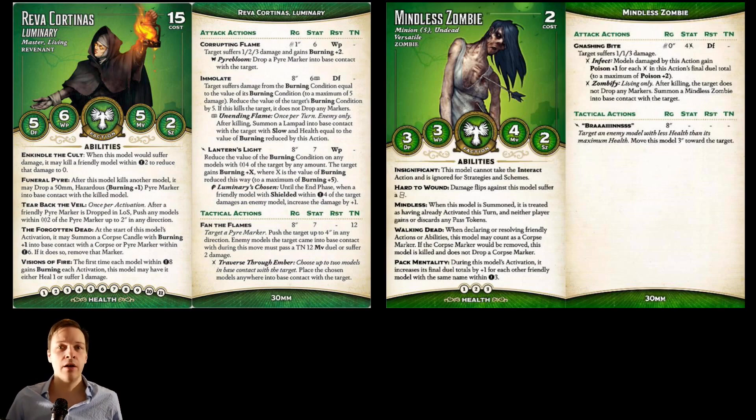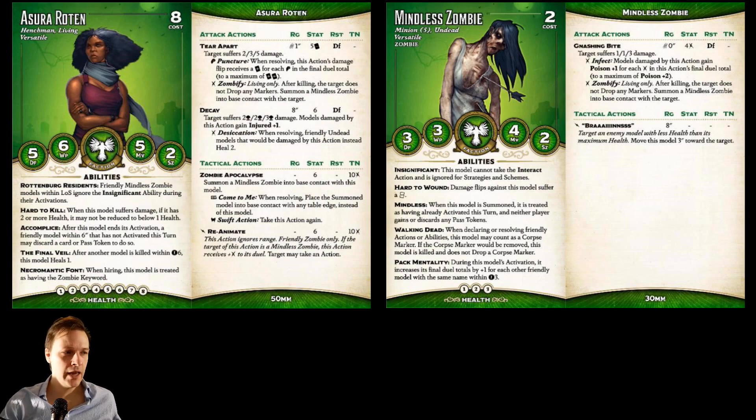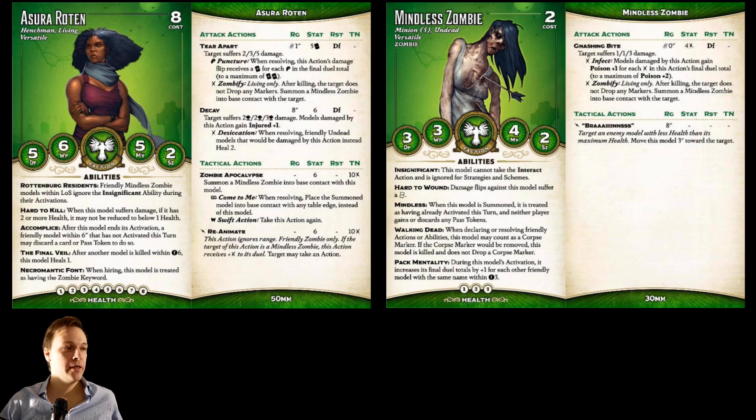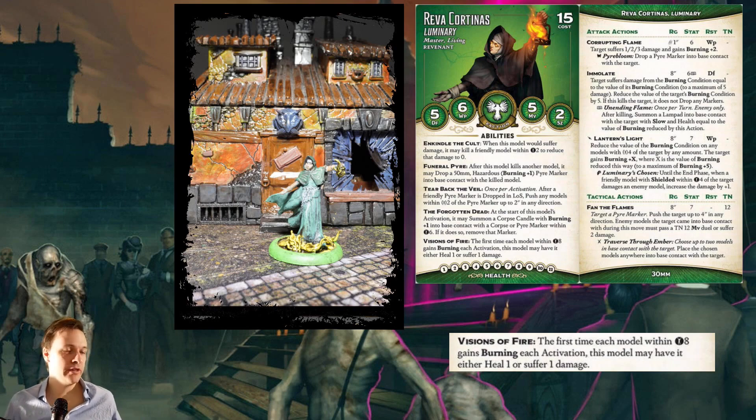As the enemy of this crew, you kind of have to kill the zombies because they're going to run around and just scheme. Or you could try to kill Azura Rotten — that will seal the deal. So when you're playing this crew, you might need to put Azura Rotten far behind where she has line of sight to all of the zombies. But opponents can just run up and kill her easily, so don't put her far forward. She needs to be strategically placed. You're playing really globally, sending mindless zombies across the map interacting, sometimes blowing up key positions if people clump up, and sometimes using them to protect Master Reva. This synergizes greatly with Reva's general playstyle.